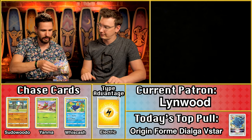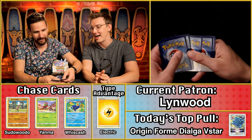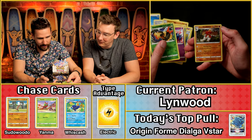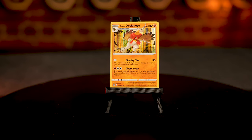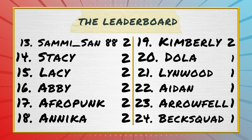Linwood, you're up. Water energy, so no lightning multiplier. We've got a heavy ball and a holographic Decidueye — a starter Pokémon, always exciting. The reverse holo is also a star, so minimum two points. The Decidueye comes in at 22 cents — a solid one point, and two points total for Linwood.